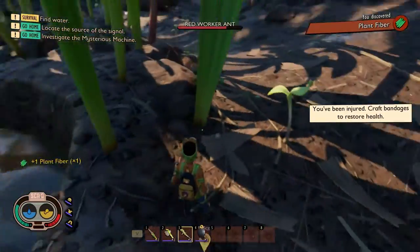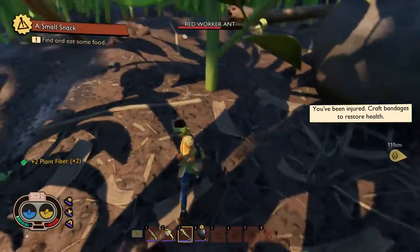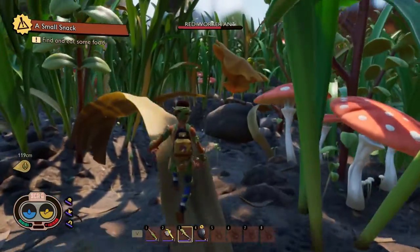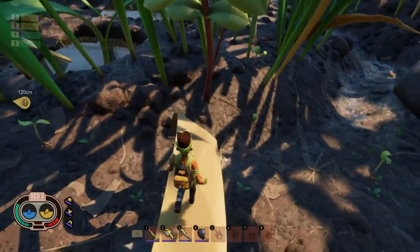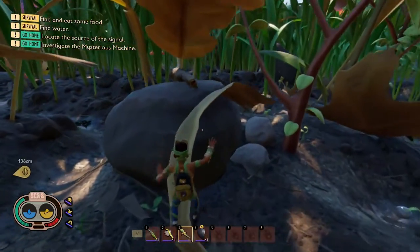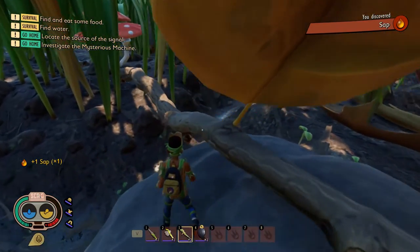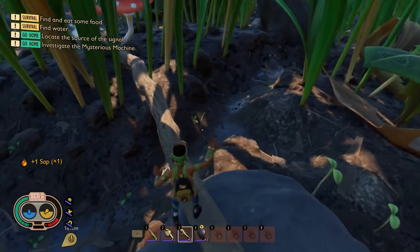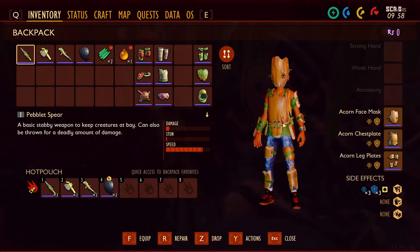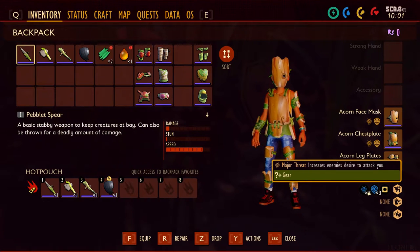So that's what this armor is good for — taking a little bit less damage. The reason most people build the acorn armor is because of its defensive properties. But here's the one side effect you have to take into account: the major threats effect. What this does is give enemies a higher aggro range when you're wearing this set of armor, so more enemies are going to come after you.